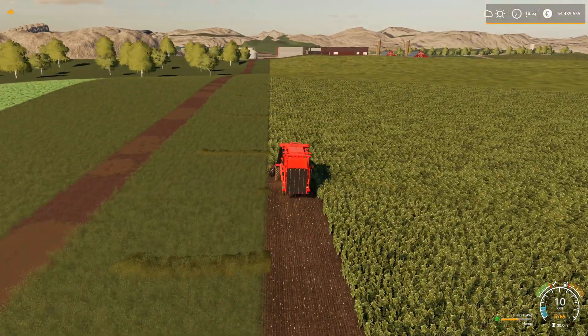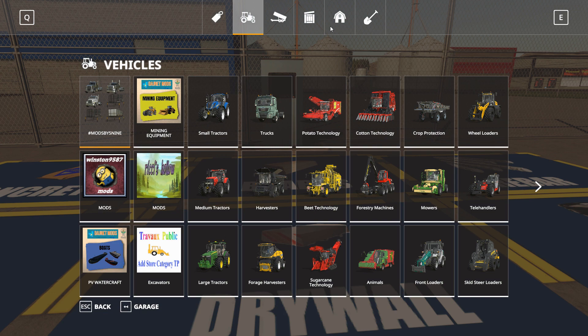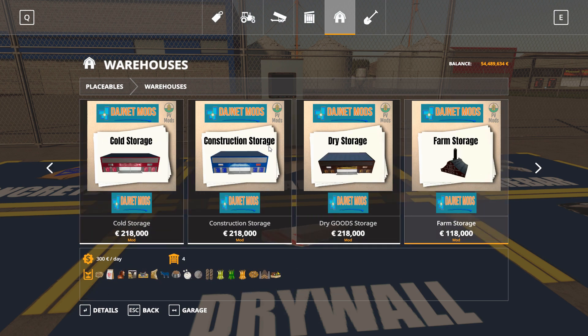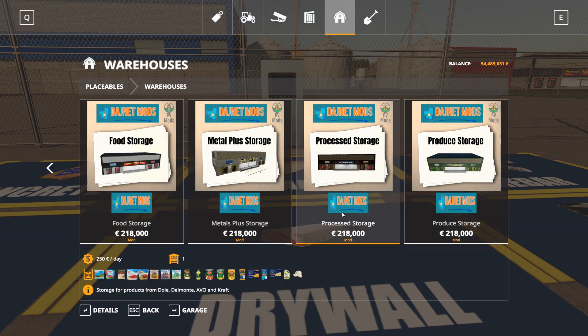Let's take a look at the building. First of all, we will find the building in the category placeables under warehouses, and we need to scroll all the way down to processed storage. It's 280,000 euros and it holds a lot of processed storage goods. You can see some oil, vegetable oil and hot fat — and there are some cans, mostly in connection with the latest Dole. You can see the Dole logo there. So for the Dole and for the vegetable oil factory, we now have a place to store it. Processed storage — that's pretty awesome.